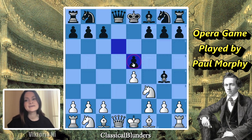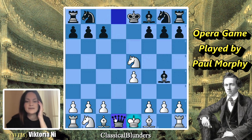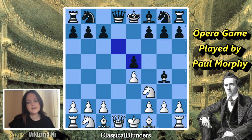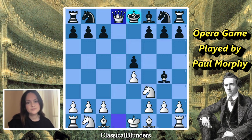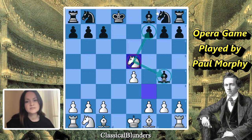If we take knight x e5, oh my god - we're just losing because after queen d1, that's a checkmate. That would be the scholar's checkmate. So we have to think: we still want to get the pawn on e5, but we don't want to be checkmated on d1. What we would do is move the queen all the way up, queen takes, and now we have a double attack on the pawn on f7 and the bishop on g4. That gains the pawn for us without losing to checkmate.